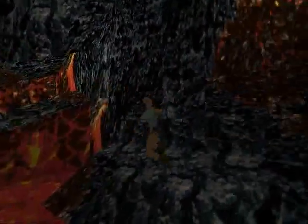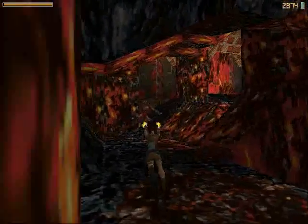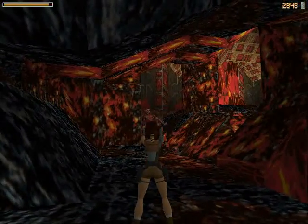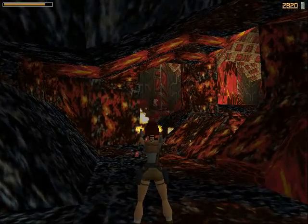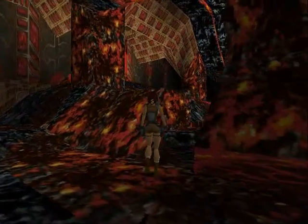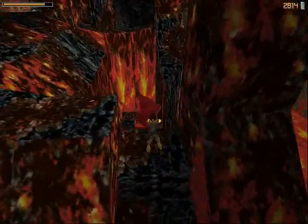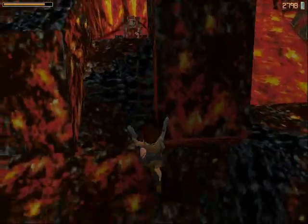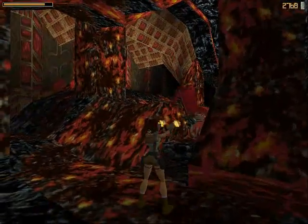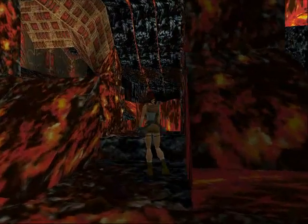We've got to try and edge Lara this way towards the end of this thing here. And we've got to try and get... there we are — not easy to do. We get a demon thing, whatever it is. What I keep forgetting is there's a secret down here — a flappy, flying, annoying thing. Because this is easy to fall down as well — there's another jumping about in confined spaces which I don't like.